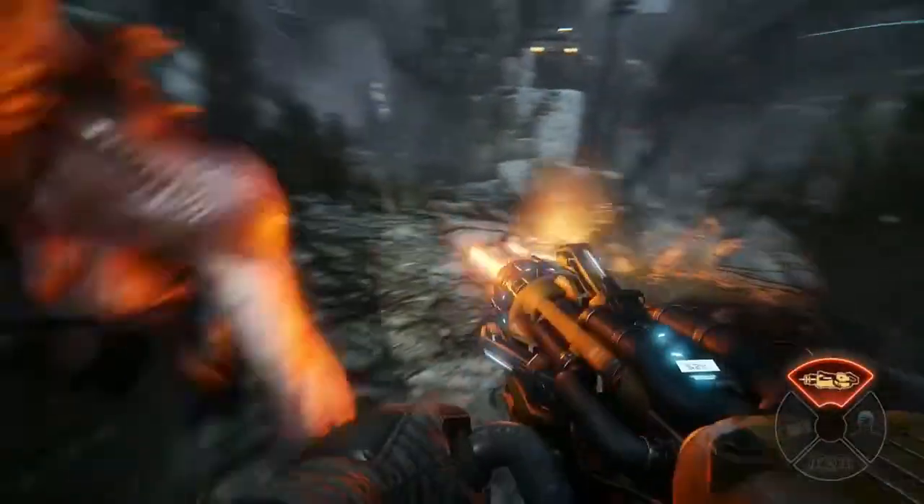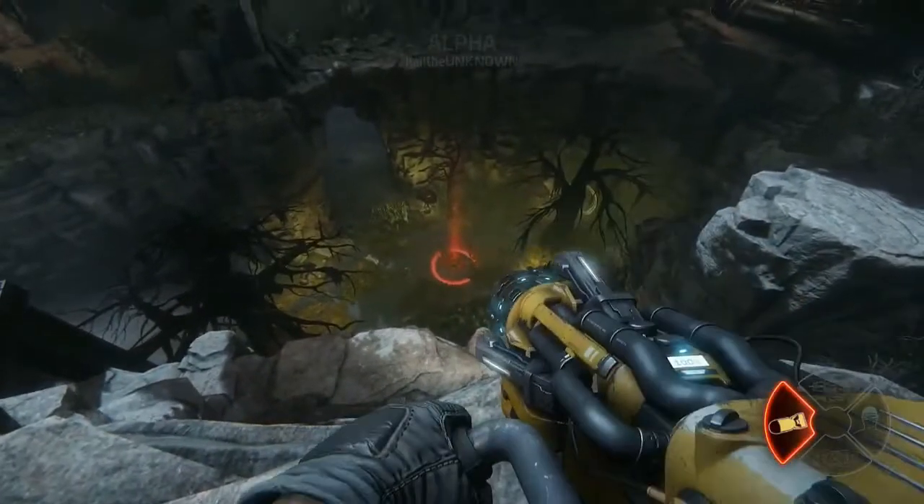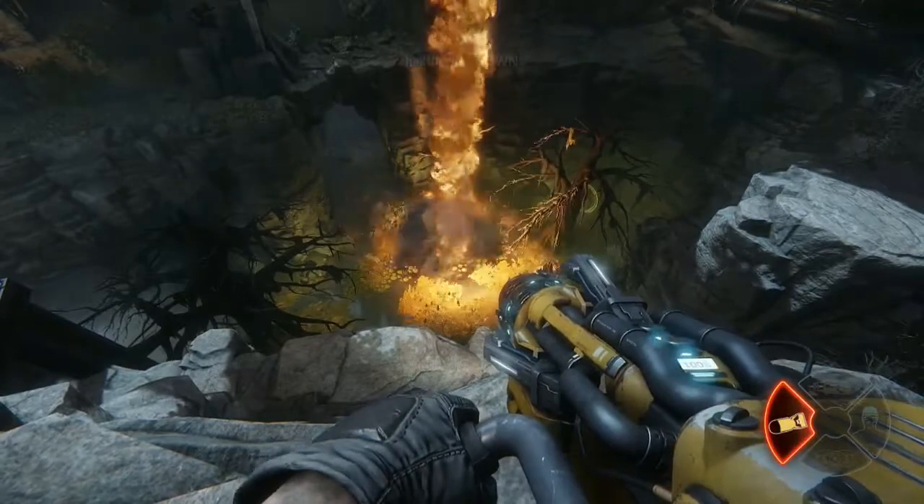When in combat, use the laser cutter to deal heavy damage. Aim the orbital barrage, then deploy it to rain down death from above.